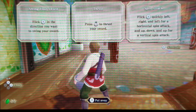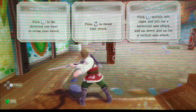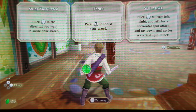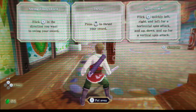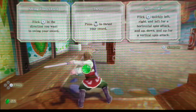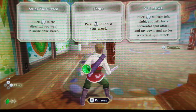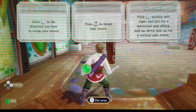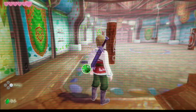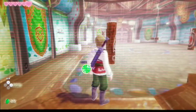We practice sword controls: flick R in the direction you want to swing, press R to thrust, flick R quickly left-right-left for a horizontal spin attack, and up-down-up for a vertical spin attack.